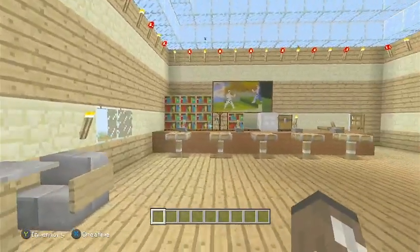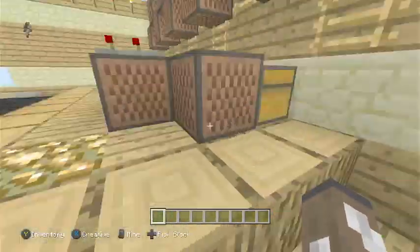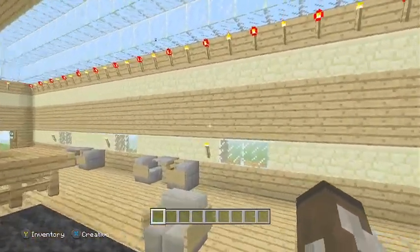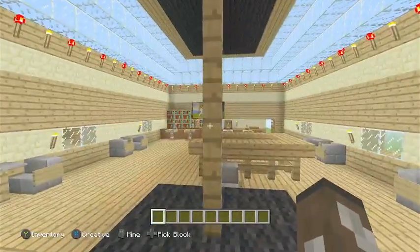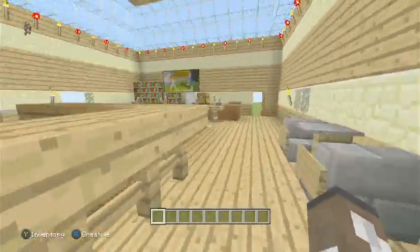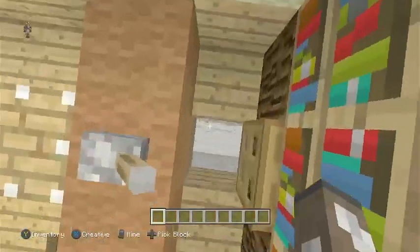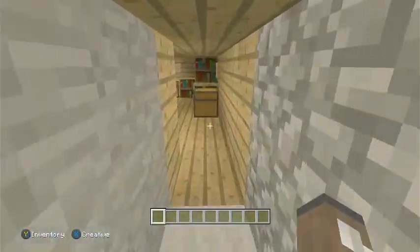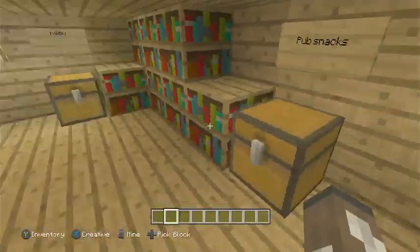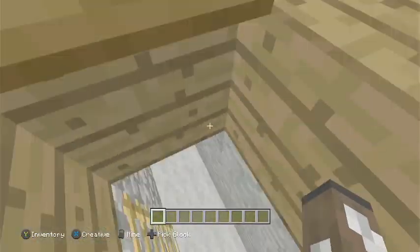Up here we have the clubhouse, which looks pretty nice. I think this is the third or fourth dog grave I've had to build. If we come back here, there are some chest containments that Darwin showed.